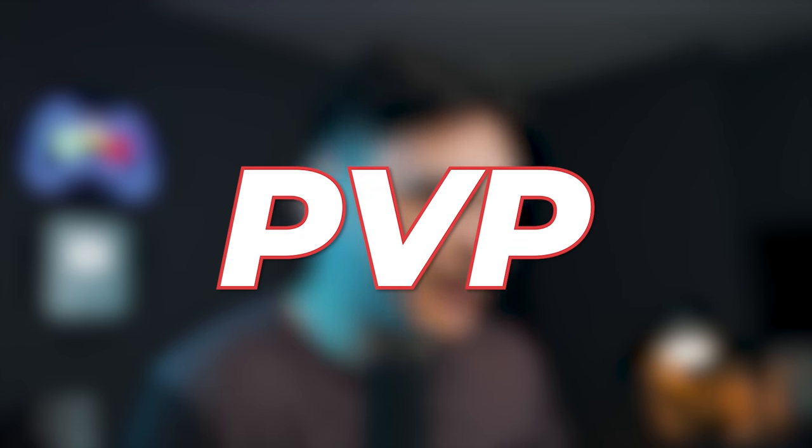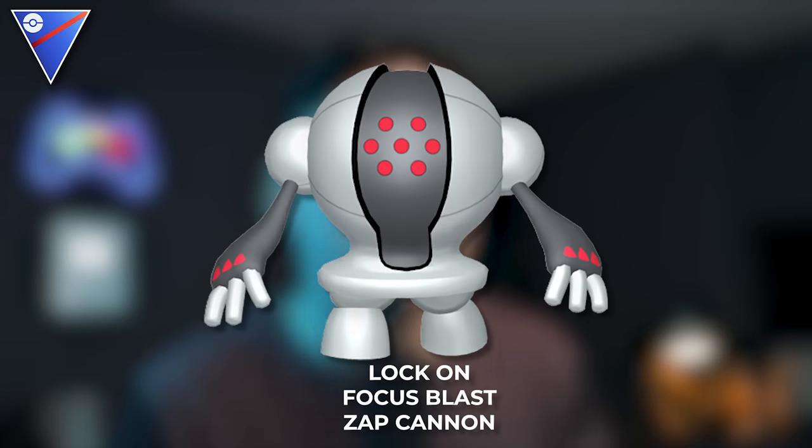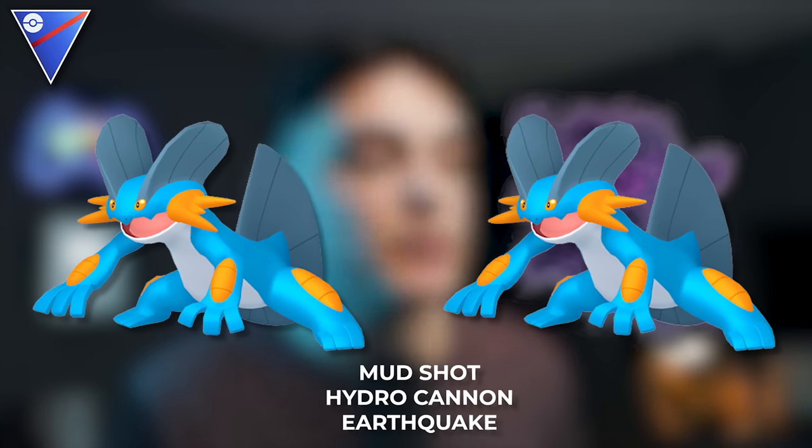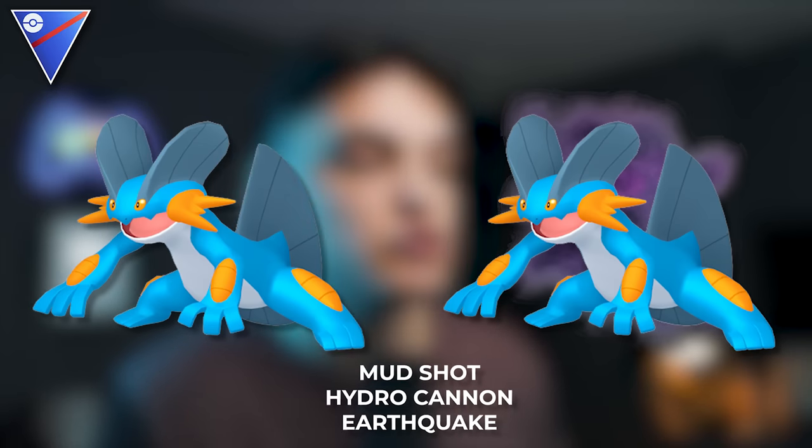That brings us into PVP and the best PVP Pokemon. It is actually only a couple days away from a new PVP season, which means the meta is going to get changed. Every three months the PVP metas do change since things get buffed and nerfed, so there could be some Pokemon that are strong that are not strong anymore. For the Great League, some of the top Pokemon are going to be: Registeel with Lock-On, Focus Blast, and Zap Cannon; Galarian Stunfisk with Mud Shot, Rock Slide, and Earthquake; Medicham with Counter, Ice Punch, and Psychic; Swampert and Shadow Swampert with Mud Shot, Hydro Cannon, and Earthquake; Trevenant with Shadow Claw, Seed Bomb, and Shadow Ball; and Bastiodon with Smack Down, Stone Edge, and Flamethrower.